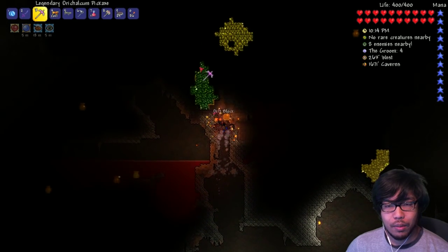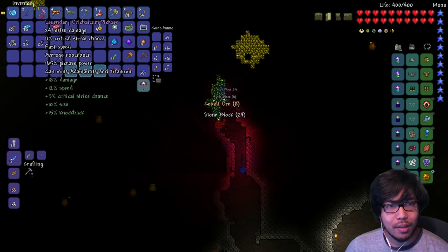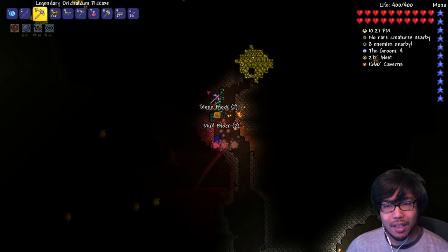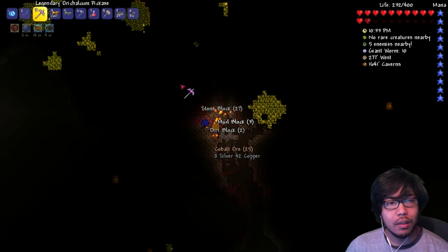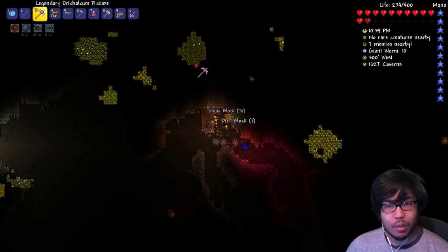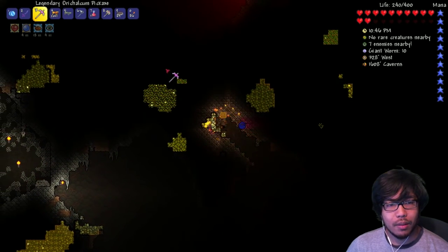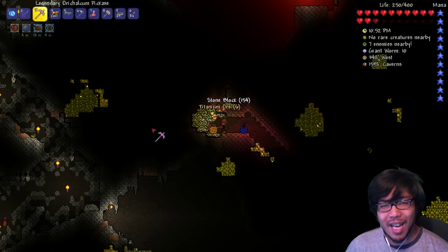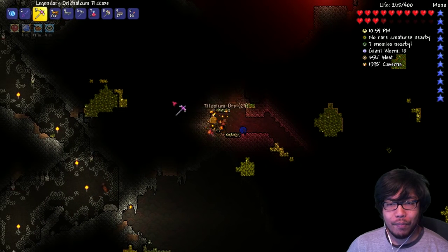We're getting attacked — I love this pickaxe, it's so good. Someone was telling me there's no Adamantite in my world — it's gonna be Titanium. I pretty much got the Adamantite from a fishing quest crate. I'll just run up to check that ore vein — and yes, it's Titanium! This is our first taste of Titanium ore. This is the next pickaxe we're gonna make.